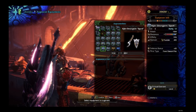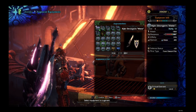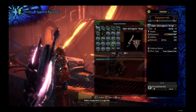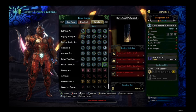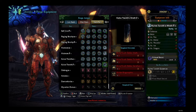Kulve Taroth is the source of the RNG meta element file weapons. Getting the Fire and Ice Kjarr Charge Blades is your main priority since they are used against Alatreon. You can use the Dragon Charge Blade as a placeholder for now, but everything else will remain on top of their respective categories. Grab the Kulve Taroth legs since it has 2 points of Crit Boost and good slots for Fatalis mixed sets later.